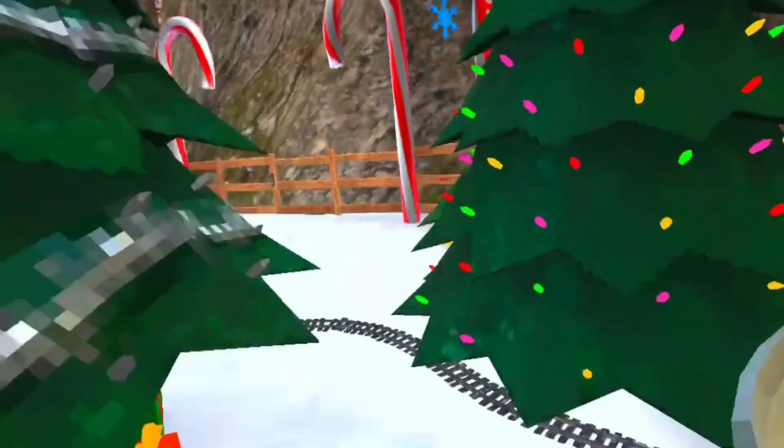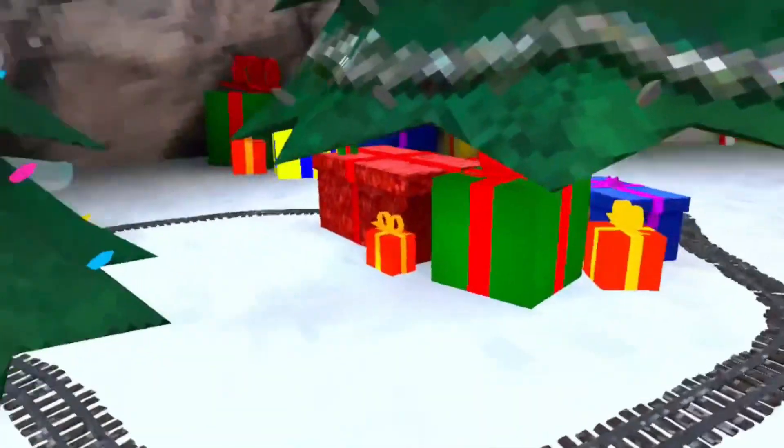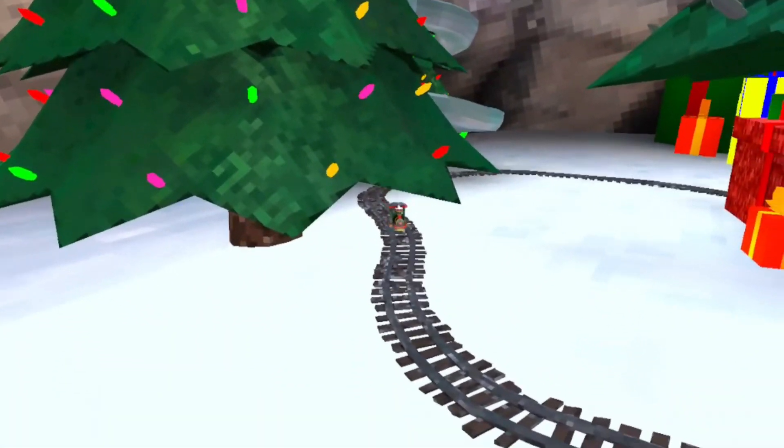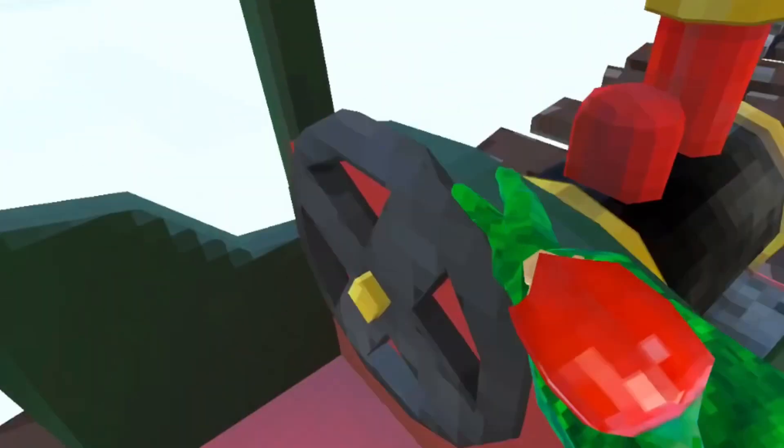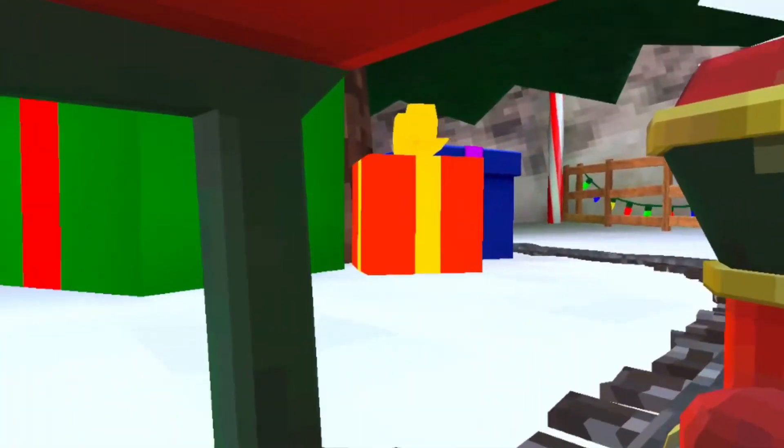In this video you're going to learn some secrets in the new Christmas update. The first secret is there's a train right here, and when you grab it you become tiny and you can run around tiny until you exit the gates.